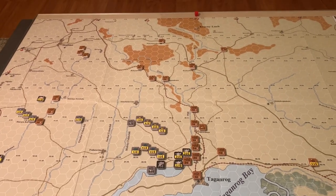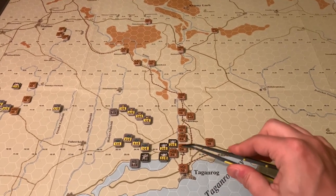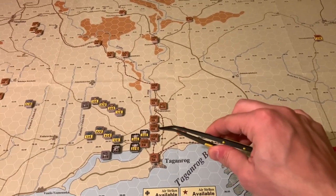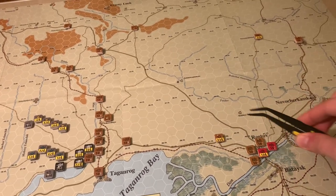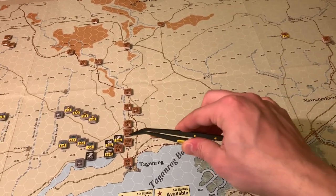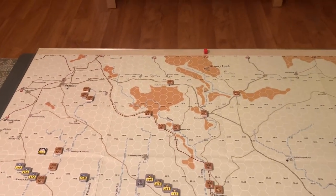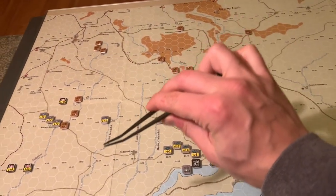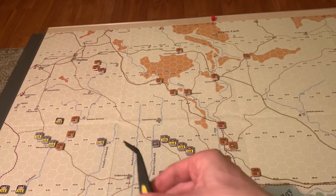As the Soviets, I probably don't want to hold any of these lines super heavily and throw away manpower, leaving Rostov open. I'll probably start backing these guys off pretty quickly, defending in maybe some of these swamps. There's not really a good defensive line on the approach to Rostov. Some of these units in the north could start moving down into the German rear, but at the risk of not having any defensible positions and leaving it open for a German counter-attack.